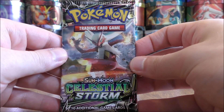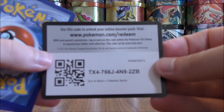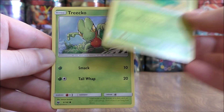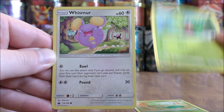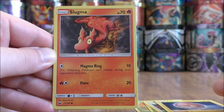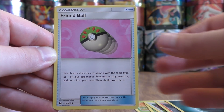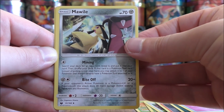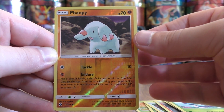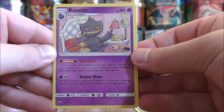I'd say we're a little more than halfway through this 40 booster pack opening — pretty solid pulls so far. This pack starts with Trico, another Trico, Whismur, Voltorb, Slugma, Darkness Type Energy, Friend Ball, Mawile, Illumise, a Reverse Hollow of a Finneon which is just a common, and the rare is another Banette.